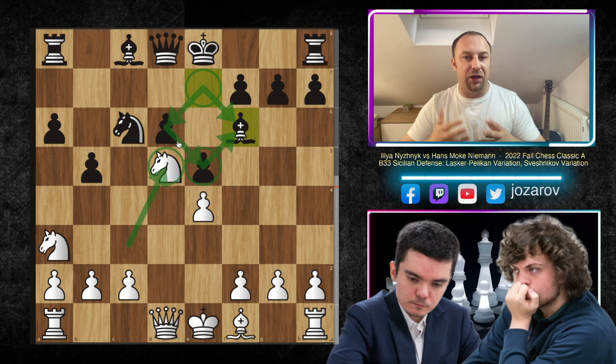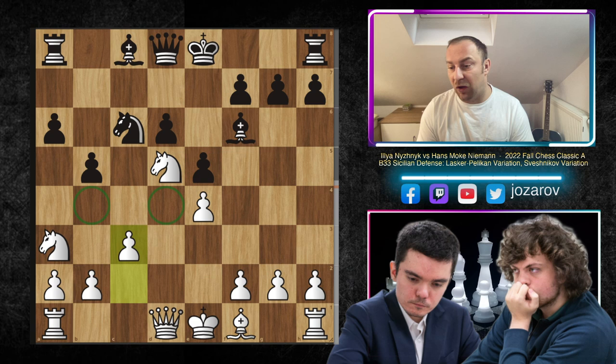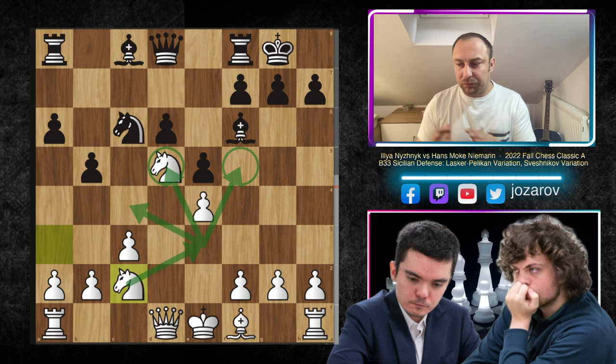Now we have the better Knight against the bad Bishop on F6. The Bishop is blocked out by its own pawn structure - the pawn on E5 and pawn on D6. So the Knight is much, much better than the Bishop on F6. If you could imagine this position without the extra pieces, the only Knight on D5 against the Bishop would be much, much better. So we have C3 preventing Knight to D4 or Knight to B4 ideas by Black. Then Kingside castling, and now Knight to C2 with the idea to maneuver to E3 and control further the D5 square.